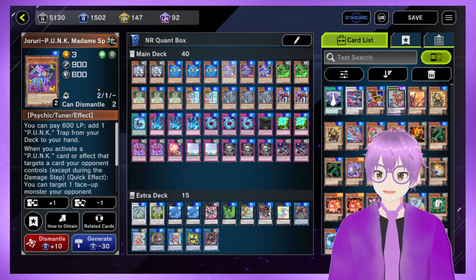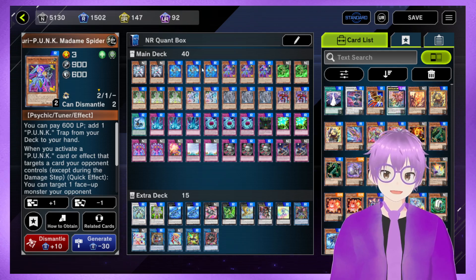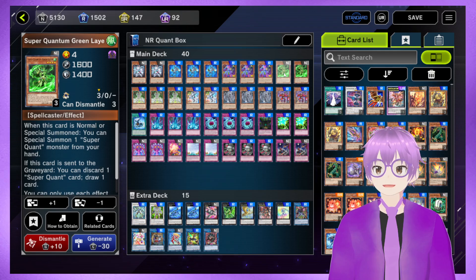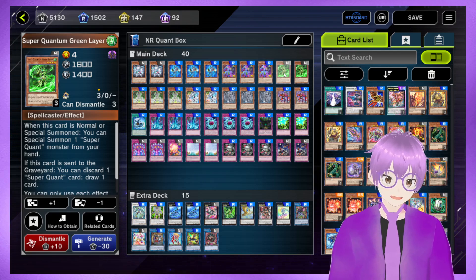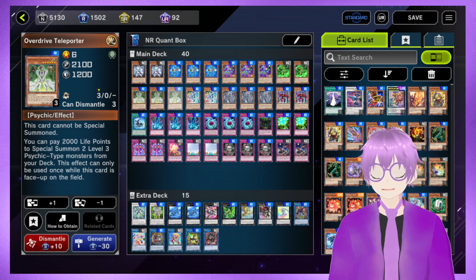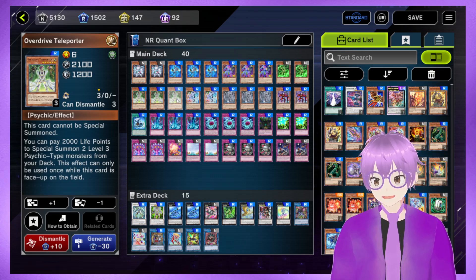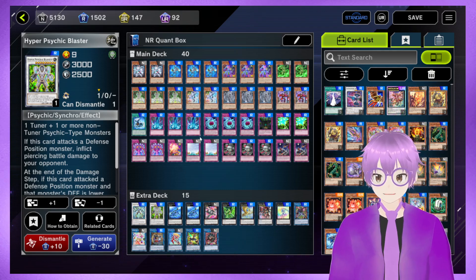We have three Drury Punk Madam Spider — a great tuner monster. It searches interruptions, can be a decent normal summon, but works really well with Blue Lair and Overdrive Teleporter. Next, we have two Superquantum Green Lair, because it's not the best normal summon unless we have another quant name. But if we do have another quant name, we can make really good use of it, and its graveyard effect is pretty decent as well. Next, we have three Overdrive Teleporter. You can pay 2,000 life points to special summon two level 3 psychic-type monsters from your deck. This is really good, and we can use it to go into a couple of different combos. You can see in the extra deck we've got one guy chilling right here that can be made in this deck, which is really neat.